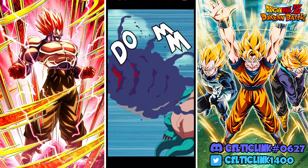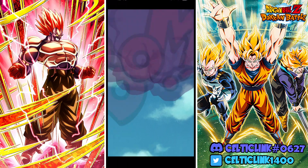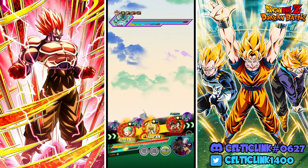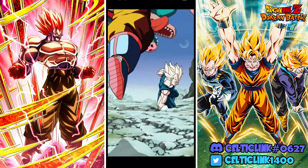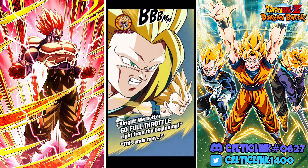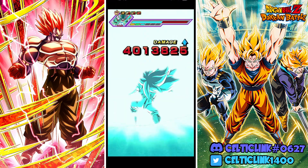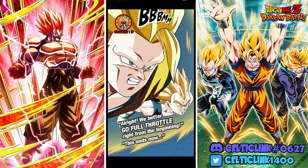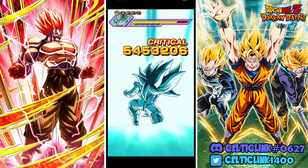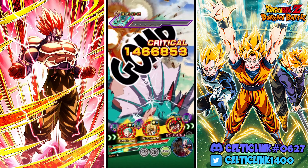With the Z duo, if they get a bunch of supers I feel like we can finish this phase. It's all going to depend on how many supers they get. With what the GT duo is going to do here, this should take him down. We're entering one of the harder parts of this fight still with our entrance passive up, so I feel like that's okay.